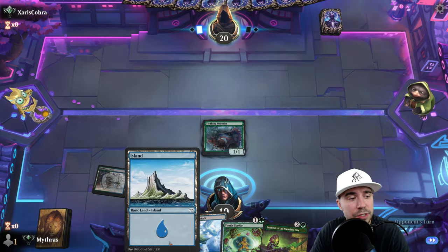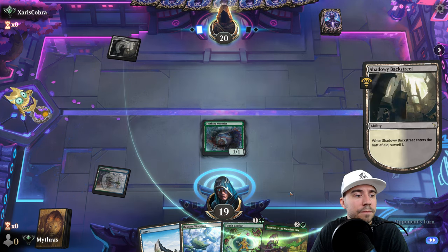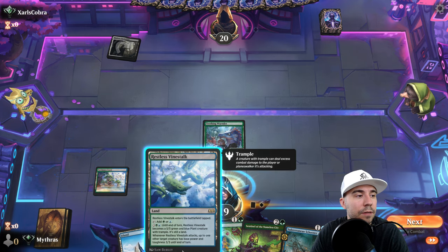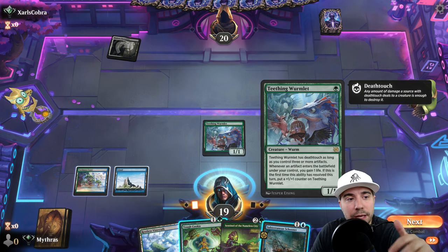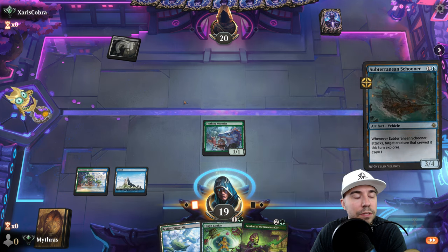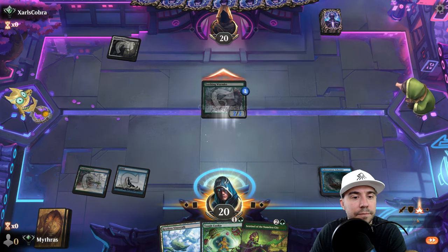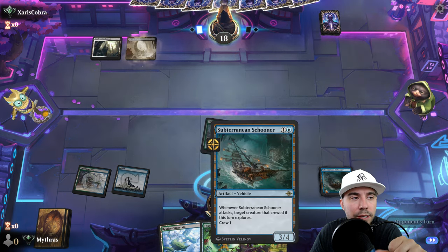We could have taken the rest given the land situation, but I figured let's go this way first. I'm going to get Tough Cookie in there too — whenever an artifact enters the battlefield under your control, you gain one life, and the first time it resolves, put a +1/+1 counter on it. Let's go ahead and do this to set us up on turn two.